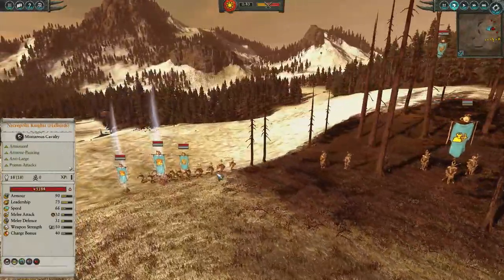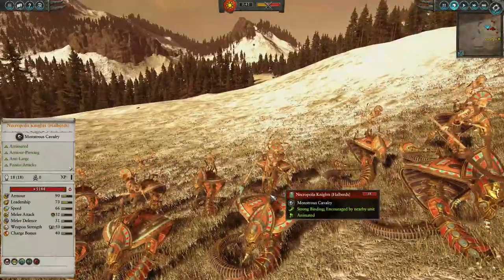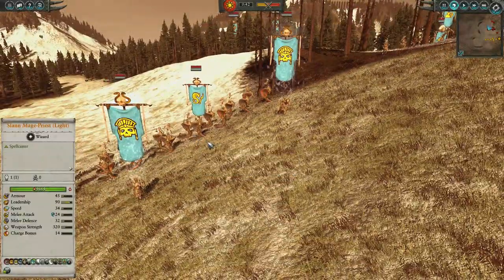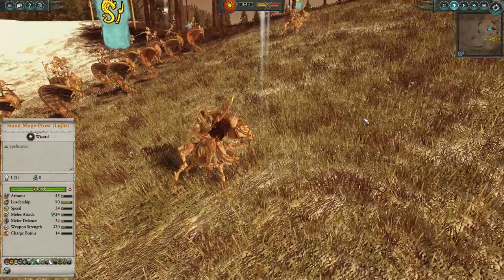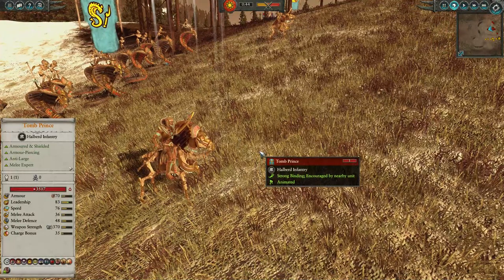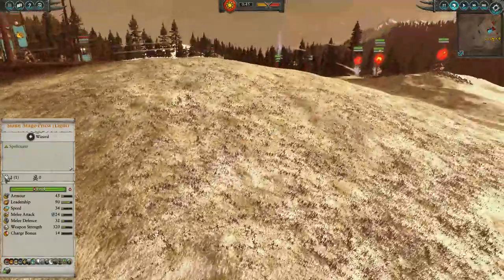On the left we have a cavalry contingent — Necropolis Knights with Halberds. Anti-large, they'll be pretty decent against the Horned Ones, although they'll get bogged down by Saurus Warriors. And two Tomb Princes here. Tomb Princes are anti-large, very decent melee combatants — think the Noble from High Elves, or a Captain. Melee experts, anti-large, armour-piercing. Very good unit overall.